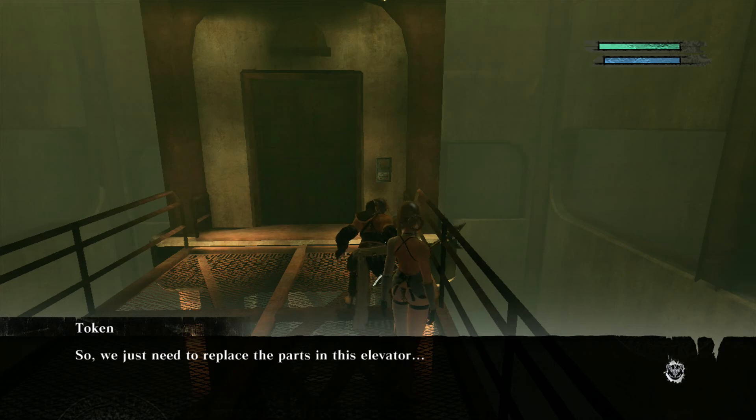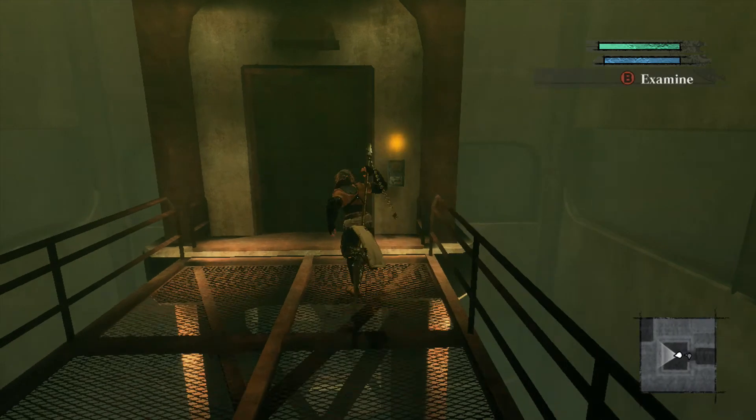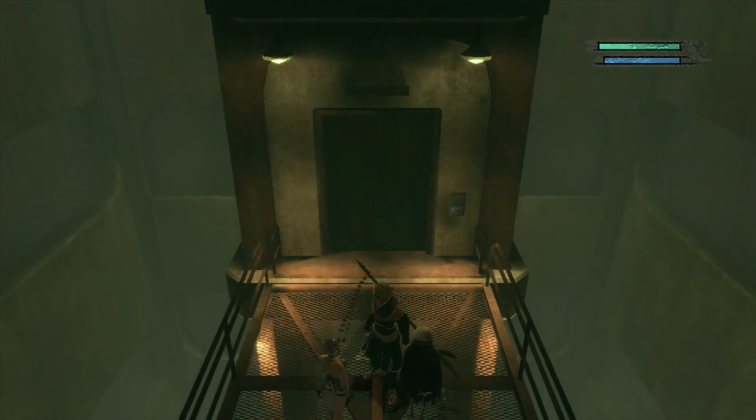Fucking cross-pollinating — are you kidding me? Just need to replace the parts of the elevator. Perfect, now I can go up to the second floor. So I just go up here, clear out the floor, and that's hopefully this side quest done.